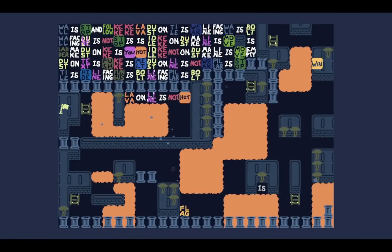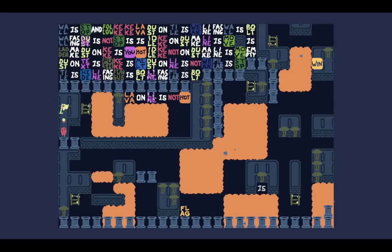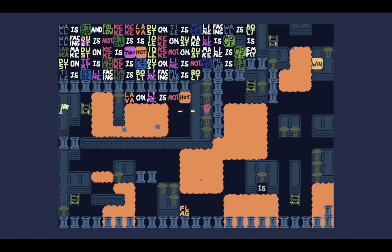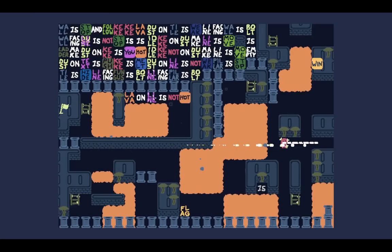Level three — hookshot across the chasm. That's a lot of rules. I think we're combining the different heights with hook shotting. We just hook shot over into another playable area. Can we hook shot over the lava? Yes, we can. We can hook shot over to the right side.